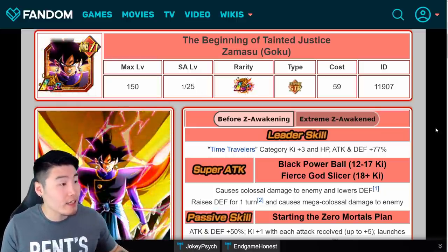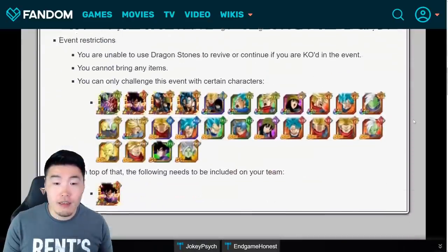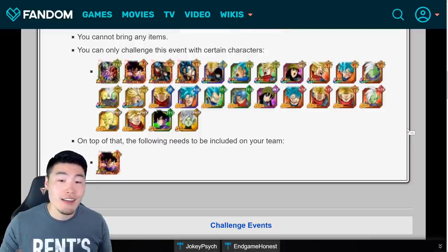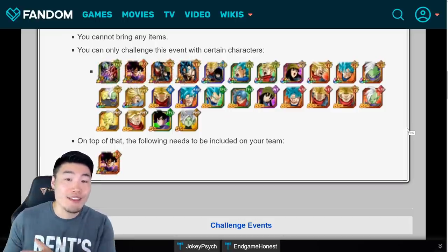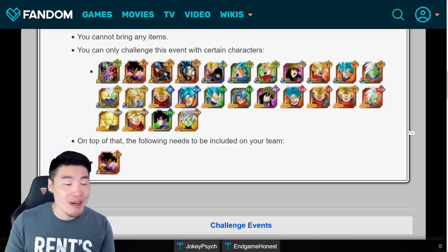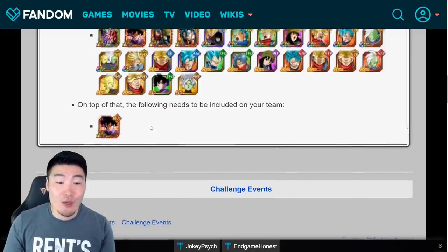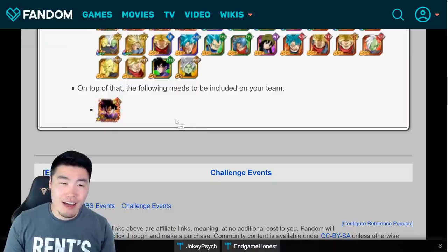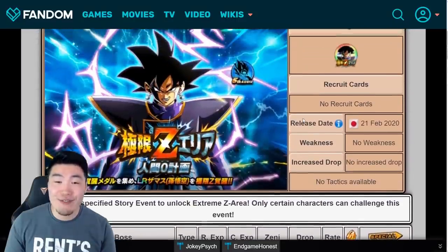Taking a quick look at the Extreme Z Area event, here is the pool of units you're allowed to use to run it. You can see which ones you have and if you still need to work on a few of them to build a team, now is the time to do it. We're still quite a few weeks away from actually seeing it but it never hurts to be ready. You will need the LR Goku Black on your team — that's the only mandatory unit.